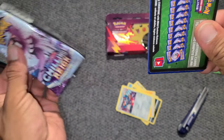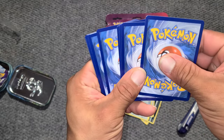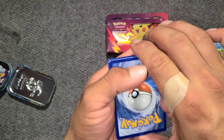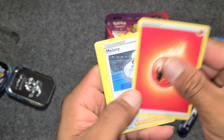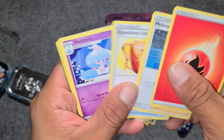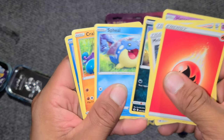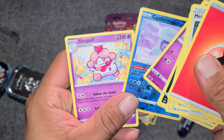Okay. Should I just go for it? That's the rare right there, but it's nothing. Melaenie, Hatenna, Furfrou, Venipede, Pheromosa, Crabrawler, Golbat, reverse holo Castform, and a Slurpuff.